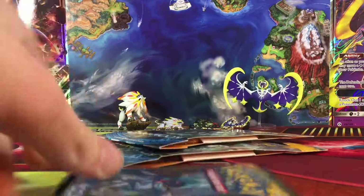All right, we got dark energy, Croconaw, Energy Retrieval, Wishiwashi, Swirlix, Cutiefly, Drowsy, Rowlet, a reverse Morelull, and the last card is — it is a Lurantis GX! All right, that's a pretty good pull.